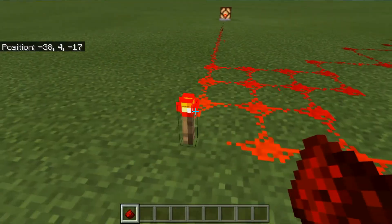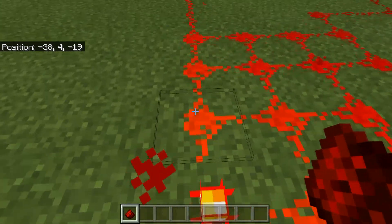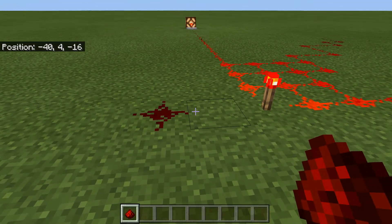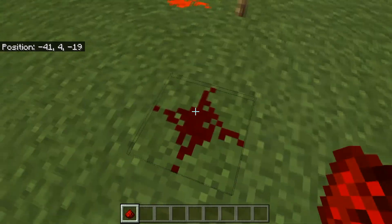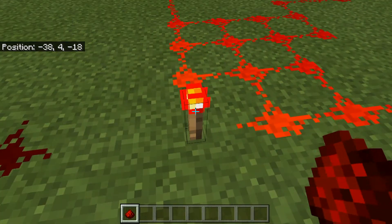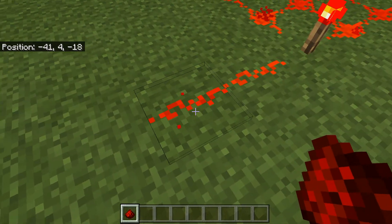The most basic form of redstone power comes from a redstone torch. This torch gives redstone dust electricity, power, or a signal — as most people call it. You can see this dust has no signal because it is not connected to a power source like a redstone torch. If I connect it up, now you can see it's glowing, which means it does have a signal.